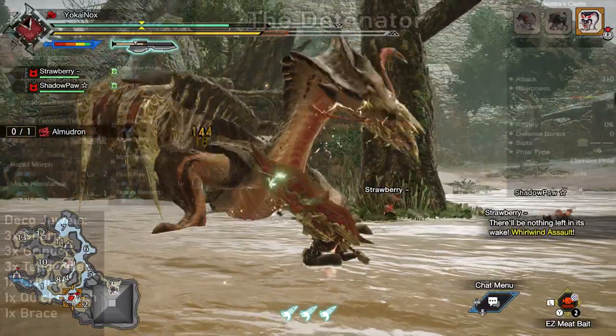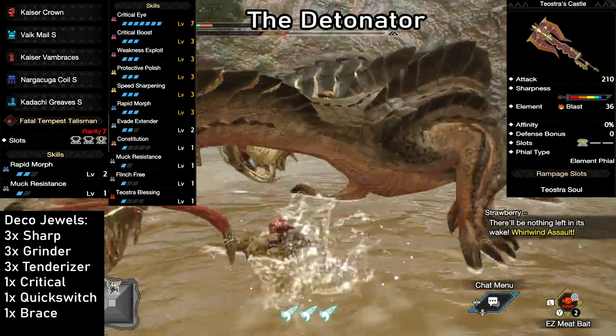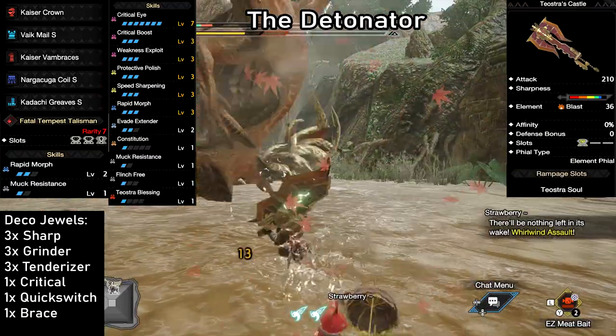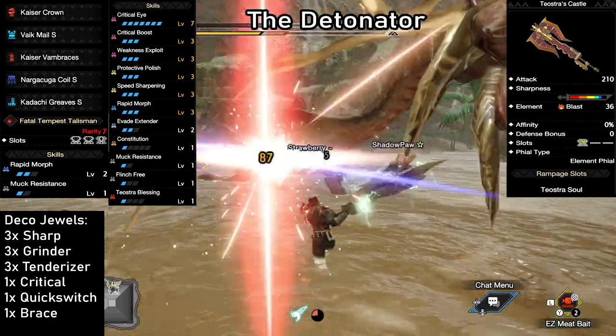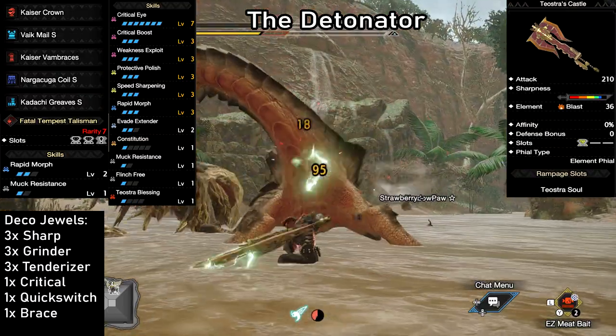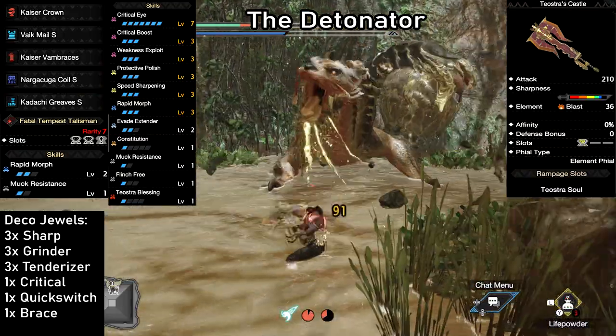The Detonator. If you like explosions, this one's for you. This build really surprised me when I ran some tests. We're using the Teostra's Castle — 210 attack, 36 Blast, an Elemental Phial, and the Teostra's Soul Rampage skill, which boosts blast damage. Plus, we get a free level 2 slot on top. The synergy here is pretty crazy.